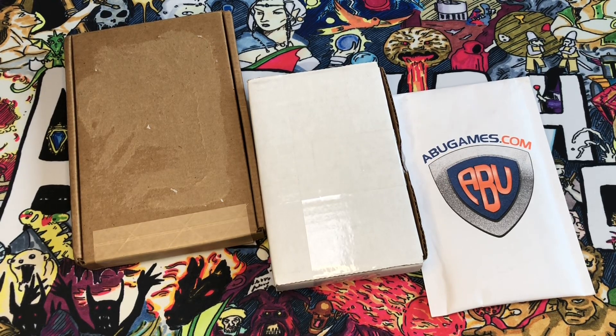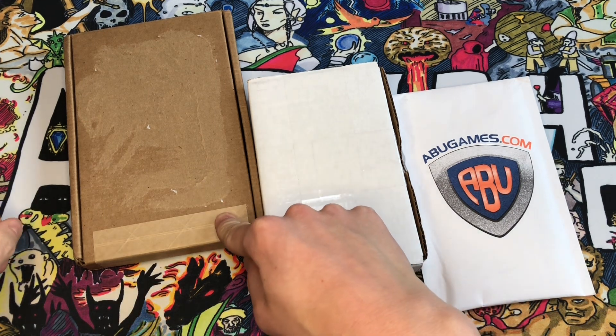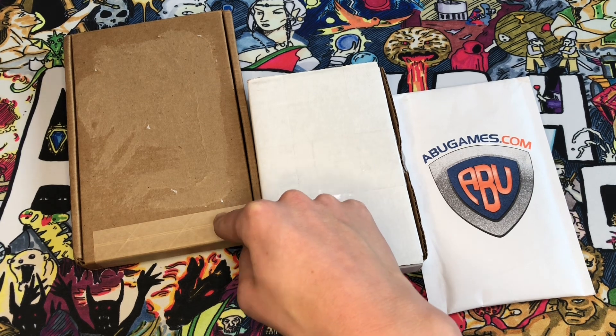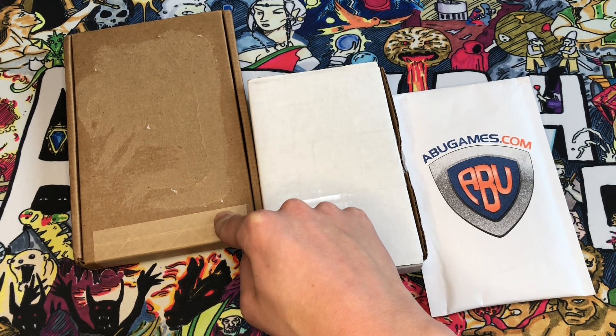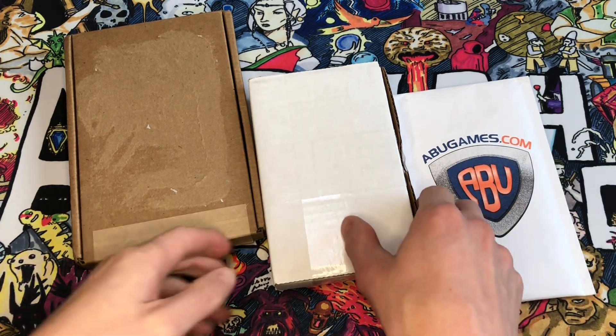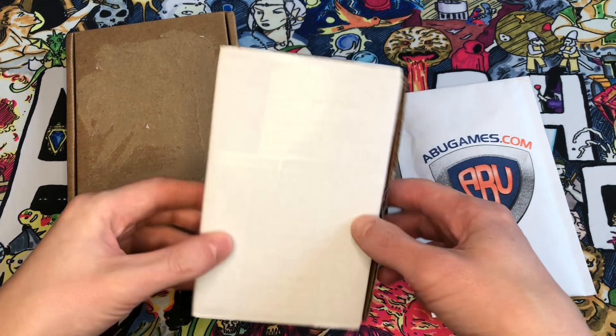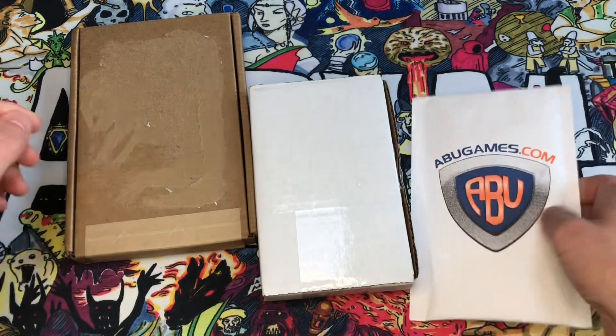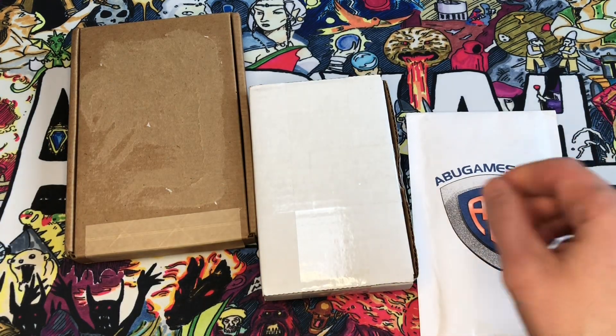Good morning friends! We've got a mail day video for you today. We have three packages, all containing alpha cards, and they were all eBay auctions. The first box was an eBay Authentication Guarantee item from Graded Power, and then these two packages — this box and this envelope — are both eBay auction items from ABU Games.